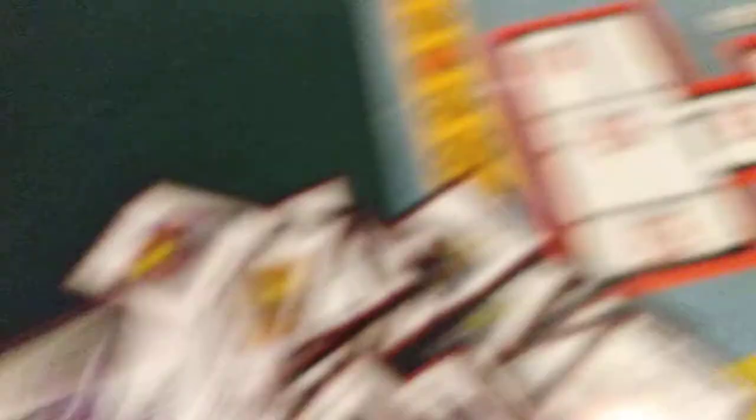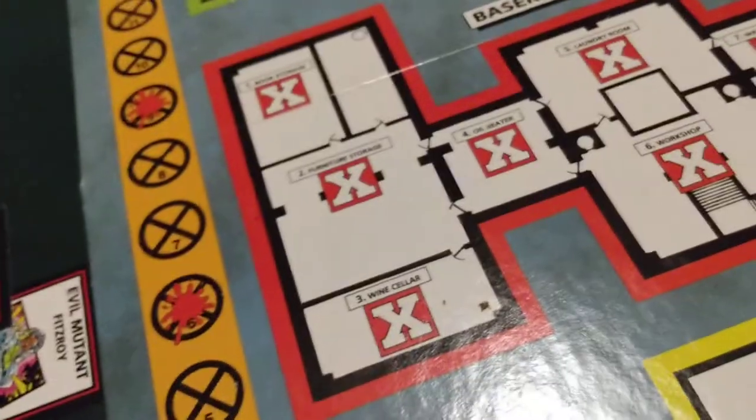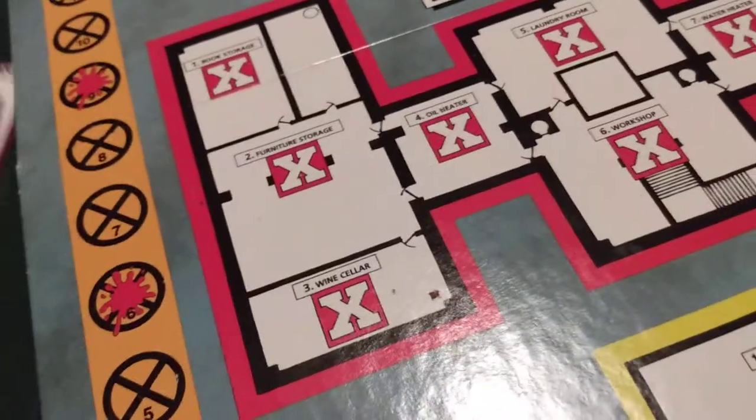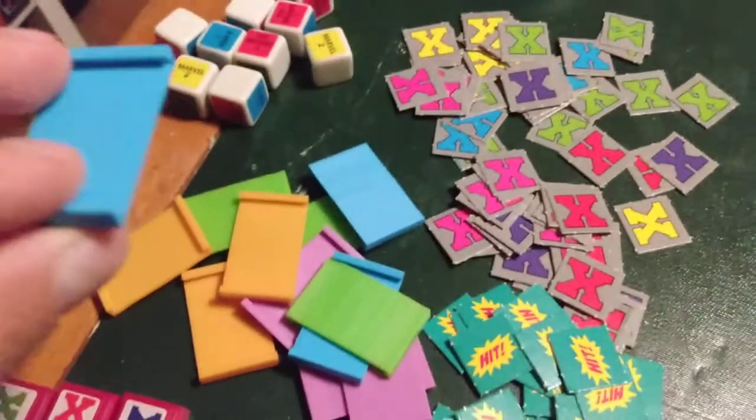Avalanche is in this too. You're gonna get a lot of cool characters — and Magneto, of course. You're also gonna get a nice skinny board, so you can put stuff like a wall on the side. Player marker tokens — you're gonna slide these underneath the bases of the characters in the game.